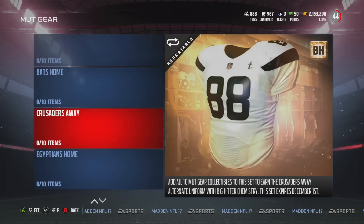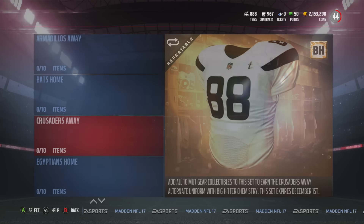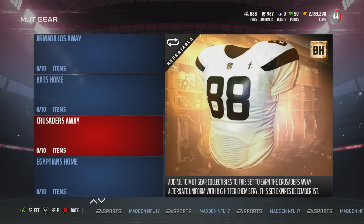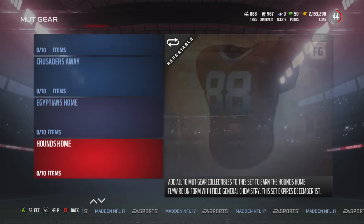Someone in my stream recently sold the Big Hitter uniform for about 80,000 coins. Even though it's now only going for 30,000 coins — 50k less — that's still 30,000 coins you didn't have before. If you had MUT gear collectibles and didn't get MUT tips, you can put those gear collectibles into the specific set to get 30,000 coins back.